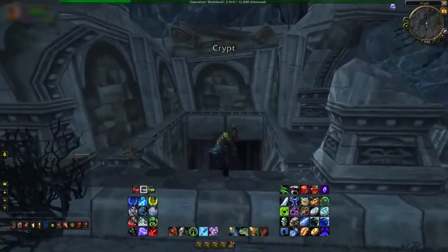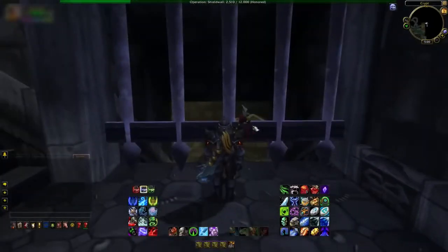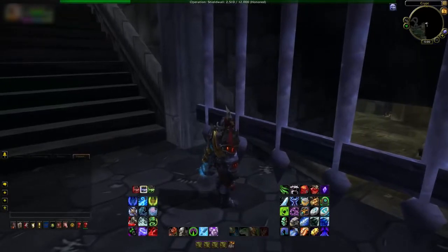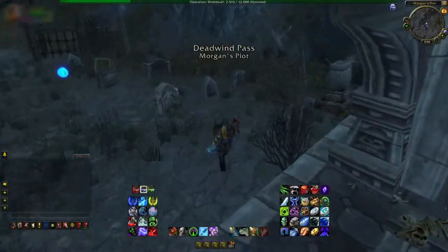If I try and enter it just like any regular crypt in the game, I can't get in. I'm blocked off by this portcullis, and if I try and right-click onto it, nothing happens. But angle the camera and you can clearly see that there is stuff inside — and not only that, there's a lot of it.